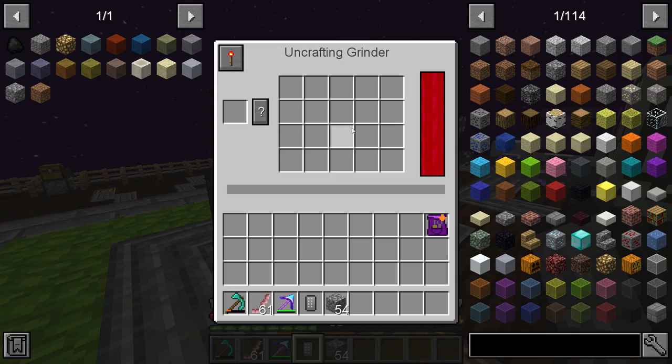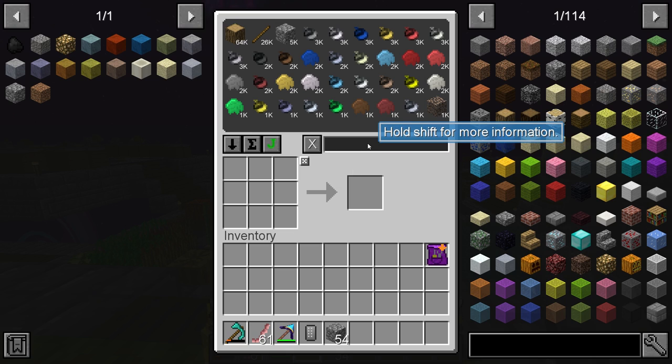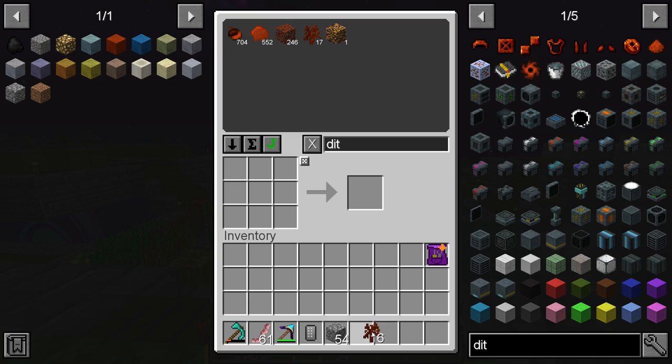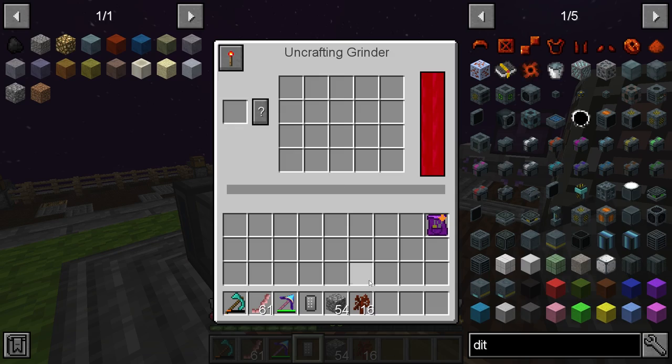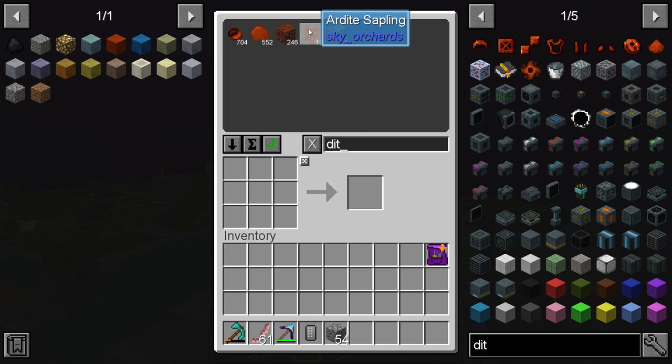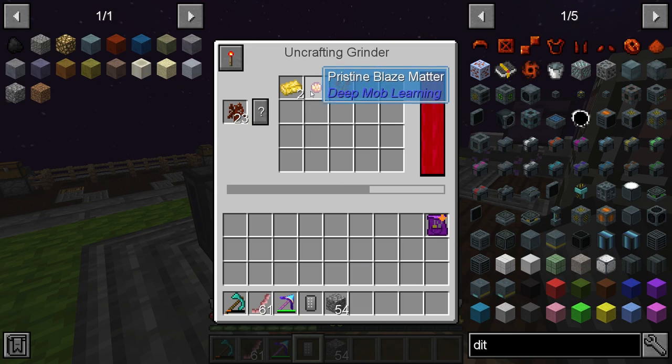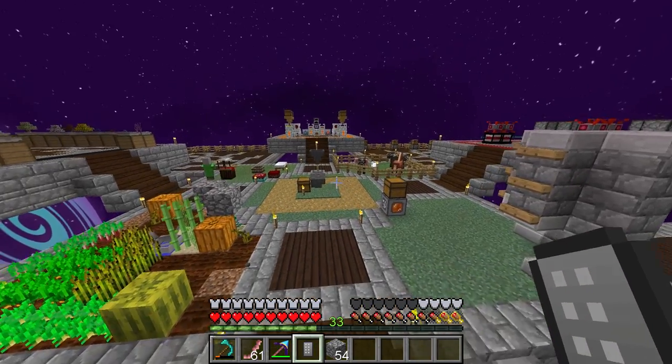I was doing some testing with the uncrafting, seeing what things work. I did update, and today the Ardite sapling and all those still work and function properly on the 4.0.3 update. So if you put in an Ardite sapling, you're still going to get back the things that we actually need. I need to grab a few more of these saplings because I need a bit more of this pristine blaze matter. You can see we still get the stuff.